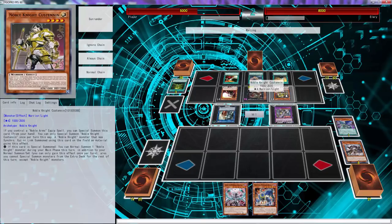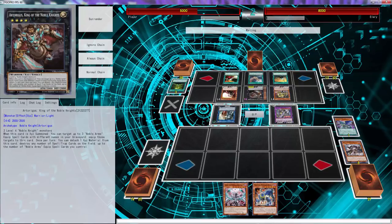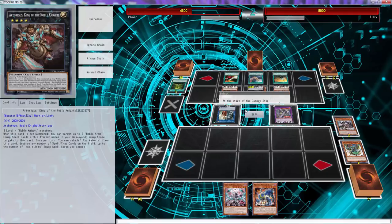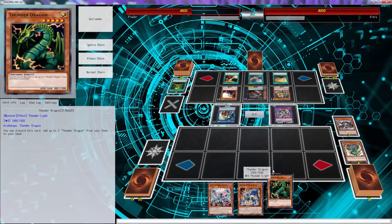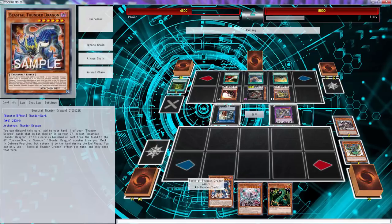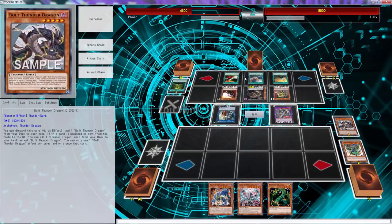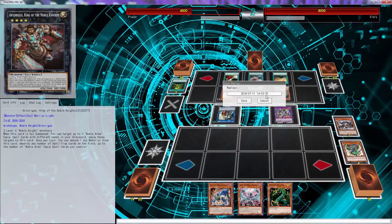Wait - a Noble Knight monster that was synchro! Okay, I get it now. I'm just gonna banish, right? I hope he knows I'm just gonna banish. We'll just banish that and we'll add Thunder Dragon here. Because once this is banished we add a - wait, which one adds a Thunder Dragon card?